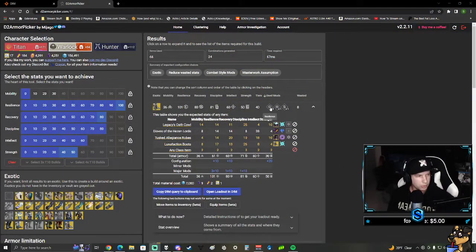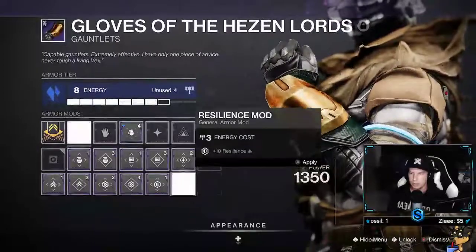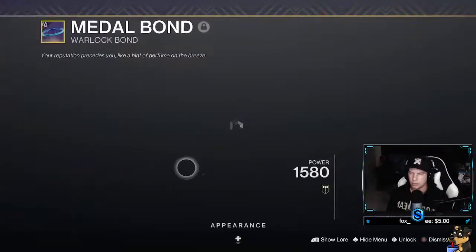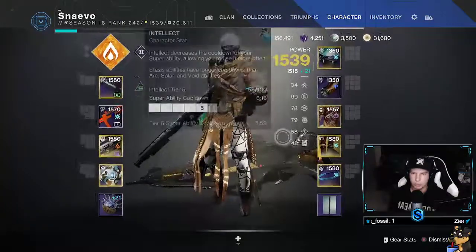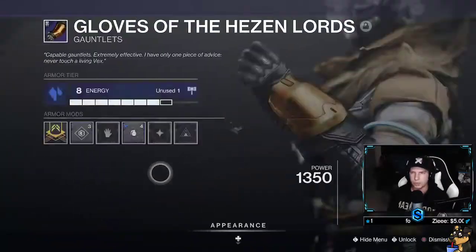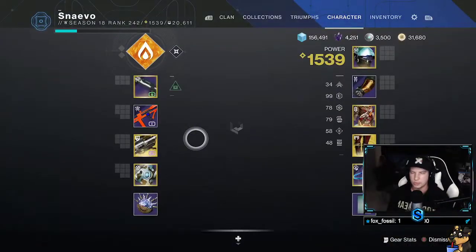Going back to D2 Armor Picker I can see I need three resilience mods, one recovery mod, and one discipline mod. So let's set that up - there's my recovery mod, and down here we'll set a resilience mod, change this to a resilience mod. We needed one discipline so we'll leave that discipline and change this one to resilience. That leaves my total stats where I wanted them. Once this piece is masterworked it'll bump each stat up by two, rolling over to the next tier - which is exactly where I want it for this hypothetical.